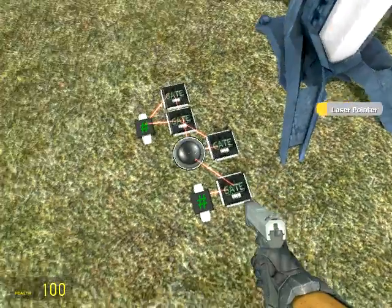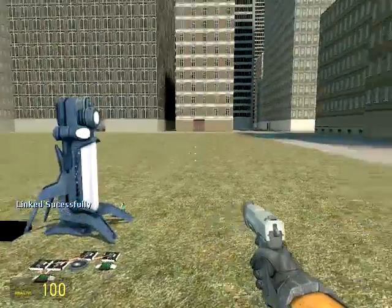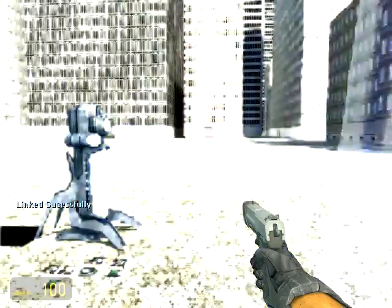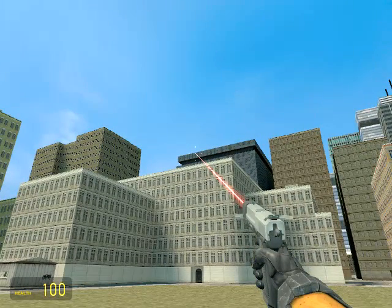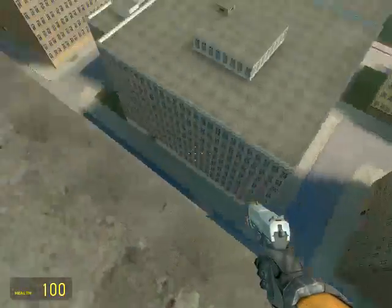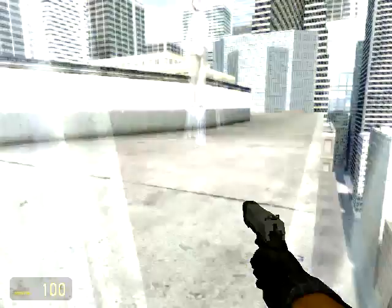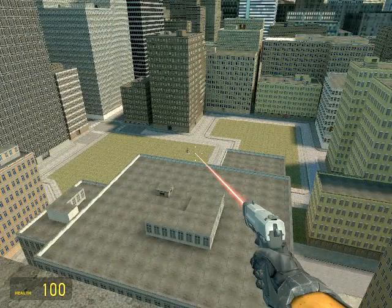Now all you need to do is get out the laser pointer weapon, which is in the weapon section — just laser pointer there — look at the receiver and right-click, and then it says 'linked'. Then hopefully when you look at a destination and just fire, after about 3 seconds you teleport there. Yeah, that's great, and I can do that with that building ledge over there. It's not an exact science and I'm stuck in the floor now, but if I look at the floor there and do it again — there you go, I'm on top of a building and I can just go back down.